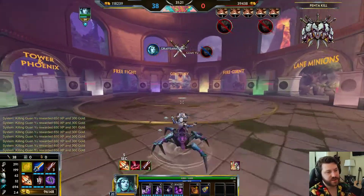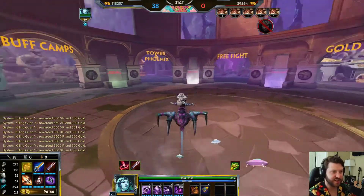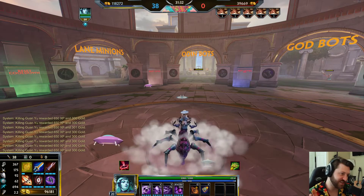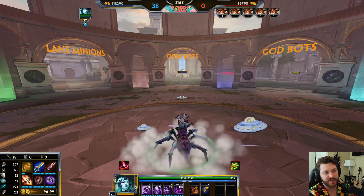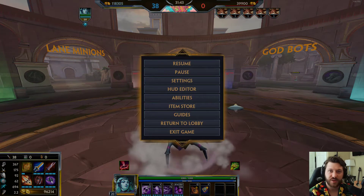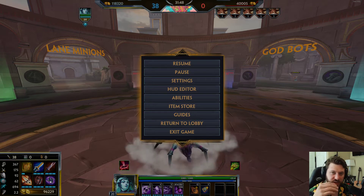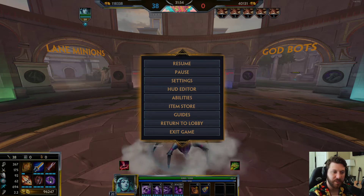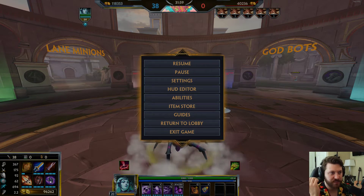That's Arachne — one of my favorite brain-dead jungle picks in conquest. You just need to run at people and hold left click, that's basically what she does best. Choose your moments on when to engage and you'll learn a little bit over time. I hope you enjoyed this video. We run a Discord called the Smite Dojo where we teach people how to play conquest, play together, and run the game modes of the day — arena, joust, conquest, all of it.